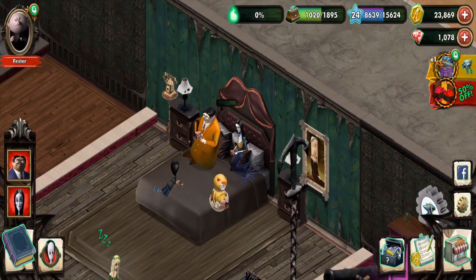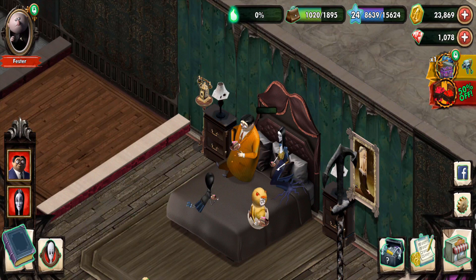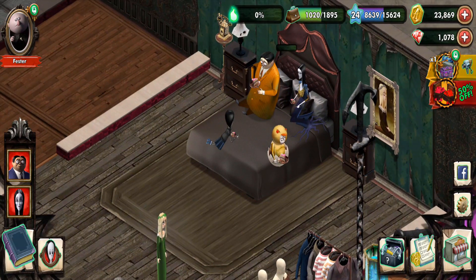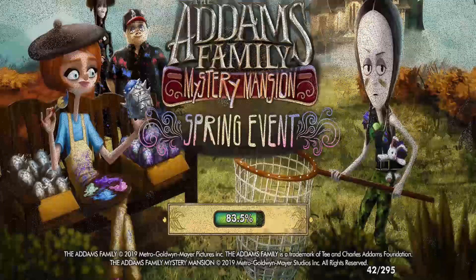Now we have the breakfast monument, so now we can have all three of them do this. We can actually take a quick look to see what this is. It actually looks pretty nice. Although, there's Ophelia. Zooming in — yeah, it looks pretty nice. And they're in their Easter getup, but that's to be expected. The updates are here, live and going on.